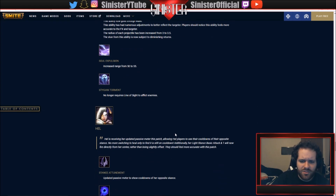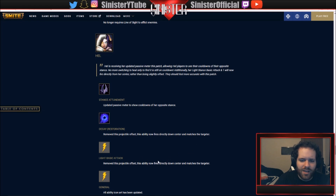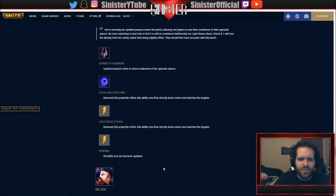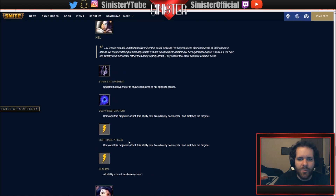I might be playing some Cerberus - he fell out and people said he sucked but I still had fun. Making him better, I'll take it. Hel: her stance updated passive meter now shows cooldowns of her opposite stance - same thing they did with Ullr to make stance-changing easier. Nox: removed the projectile offset, the ability now fires directly down center and matches the targeter. Same fix for her light basic attack. All her ability icon art has been updated too.